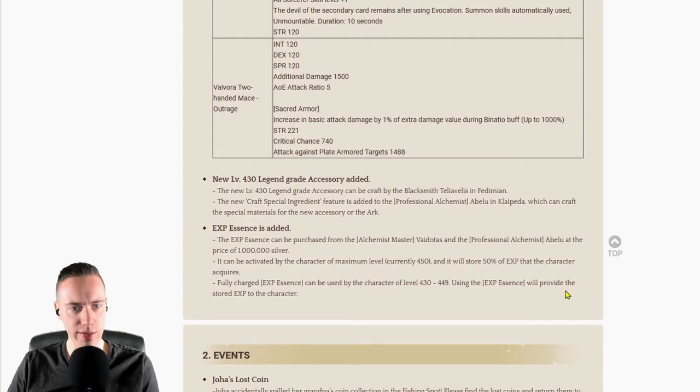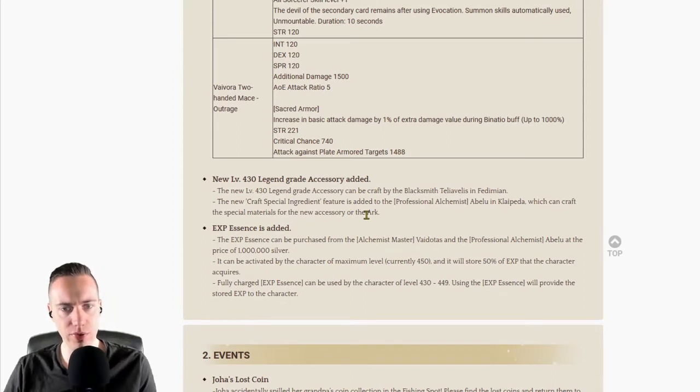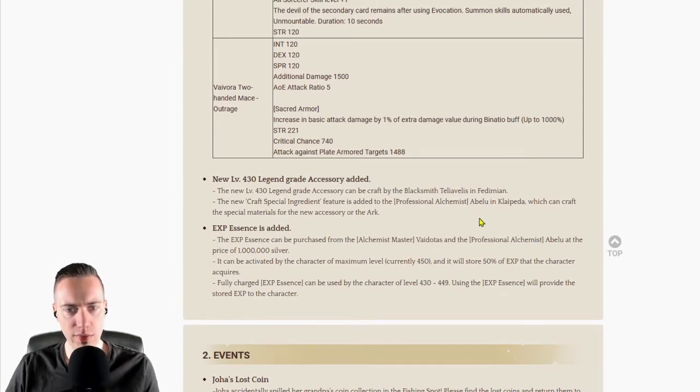New level 430 legend rate accessories are added. The new level 430 legend rate accessories can be crafted by the blacksmith at Fatty Bion. New craft special ingredients are added to the personal and professional alchemist Abelo and Krabeta, which can craft the special materials for the new accessory, arc, and items.